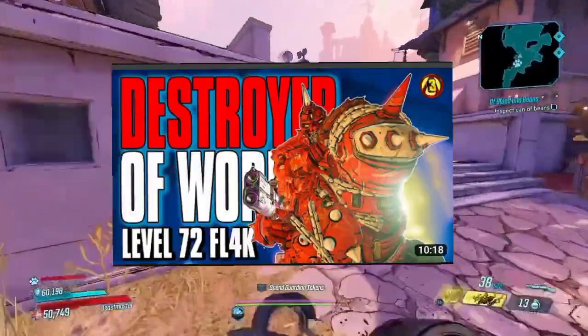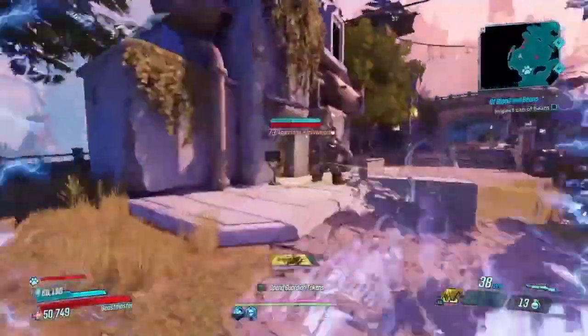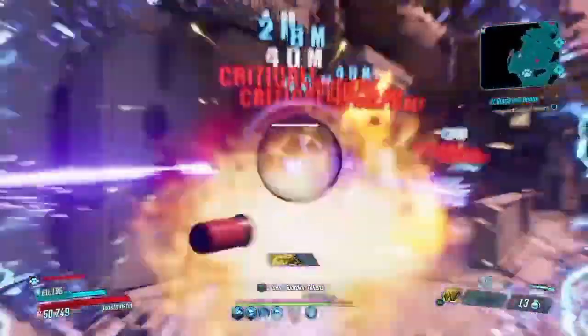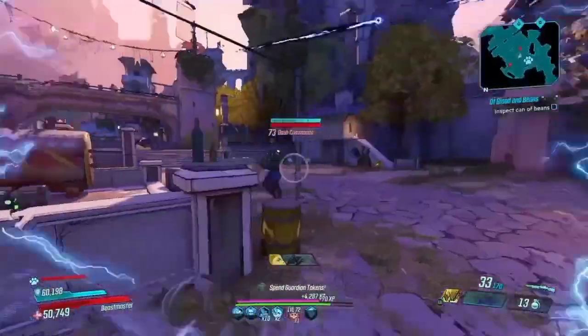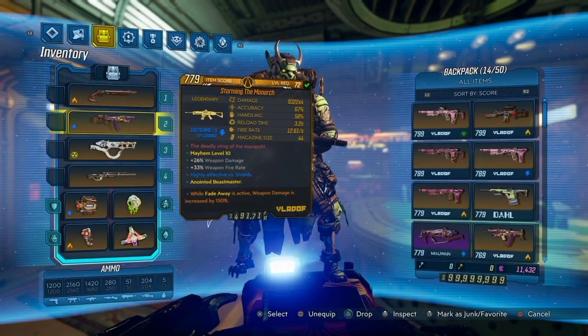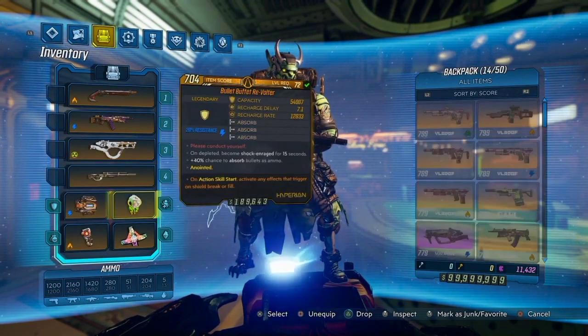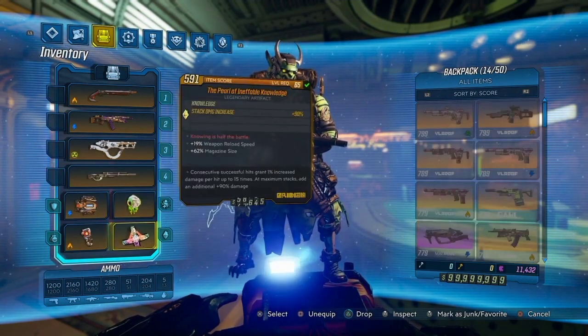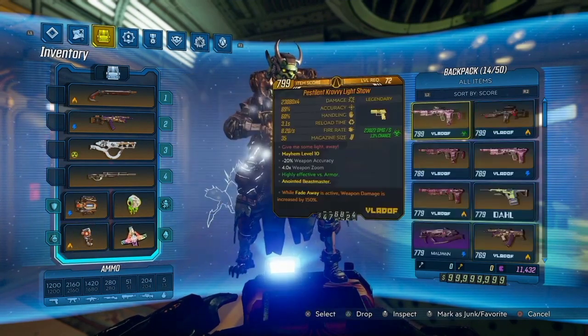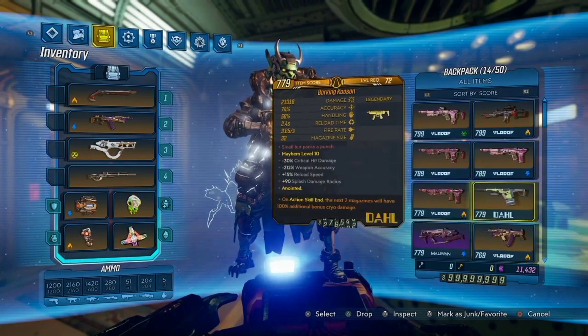Lastly, in the number 1 spot, we have the Destroyer of Worlds Flak build by Killer6. This build takes use of high pellet weapons with the Stack Bod class mod to achieve incredible amounts of damage. The weapons you're going to want to be using for this build are high pellet meta weapons like the Hellwalker, the Skullmasher, the Monarch, the Lightshow, the Crit, the Kaosan, the Boomsickle — any high pellet fast meta weapon.